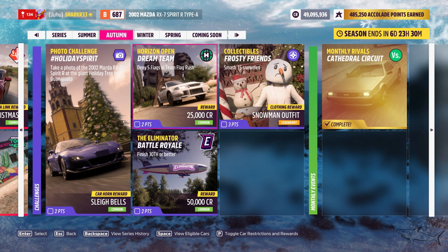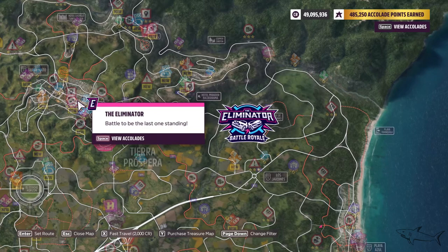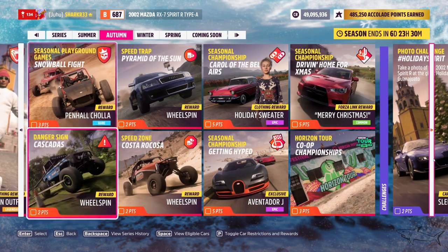We have to finish 30th or better in an Eliminator race. This will be very easy to do — don't rush to race other opponents. If you don't know what the Eliminator is, go on the map and start one. It's very easy.